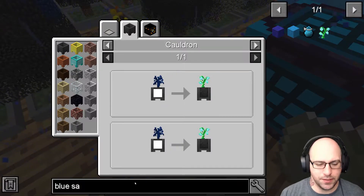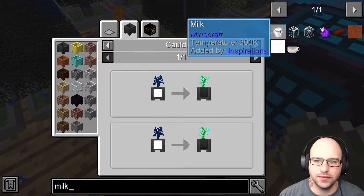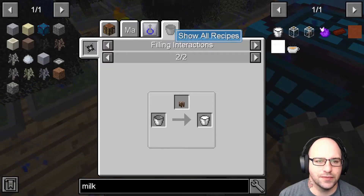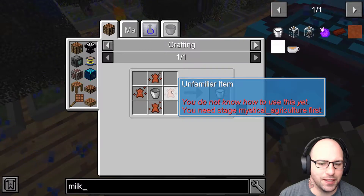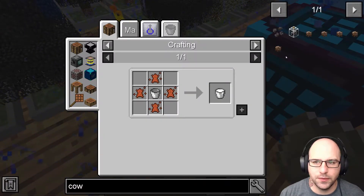To get milk, well, this doesn't actually just tell me how to get milk. But I did see... we could get this, which we can't. And what was the other thing I looked at? How to get a cow. So we can't do that yet. So then we go into getting a cow.